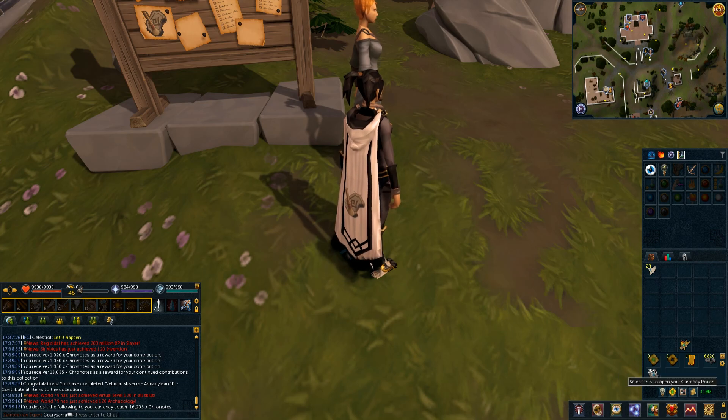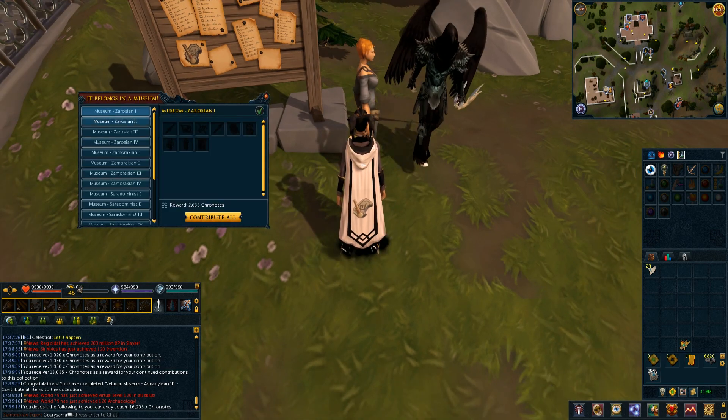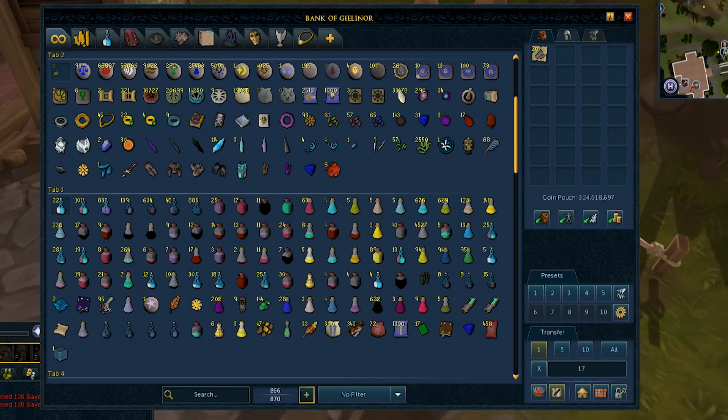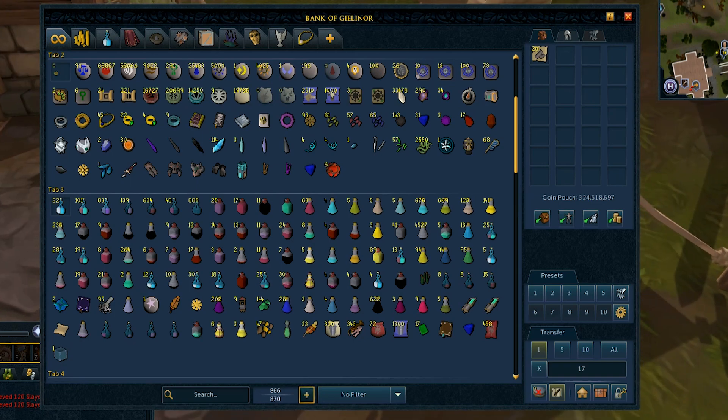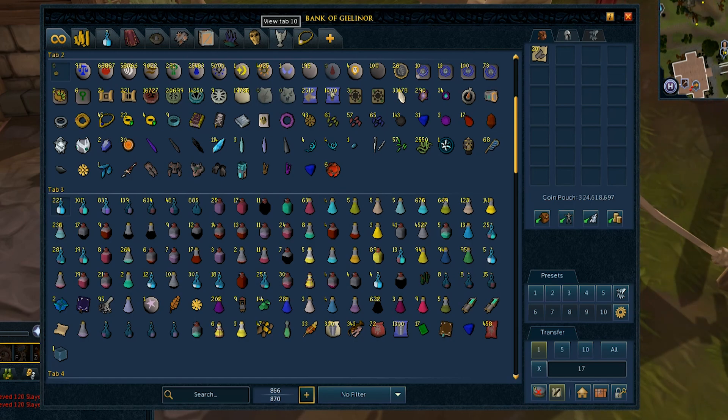We got 120 completed, every collection done — we've solved every mystery, found every artifact. I can officially say I am done with this skill forever, probably forever anyway. In case you guys are curious, I will show you my 120 Archaeology bank tab with all my cool little artifacts that I've collected throughout the four months I've been training this skill, even though I've really only been training it for like a month and a half because I took a three-month break.